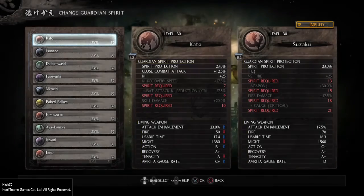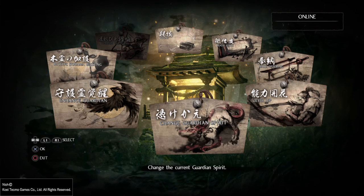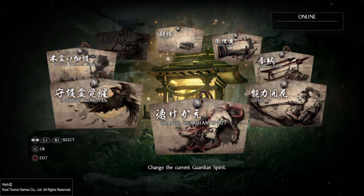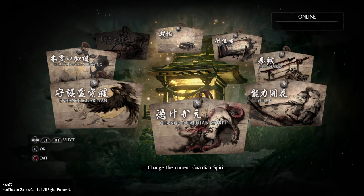So I hope that helps. If you have any questions, post them in the comments. Pretty much self-explanatory: just pick your guardian spirit and level your spirit up to the point where you unlock all the passive bonuses. Thanks for watching. Bye-bye.